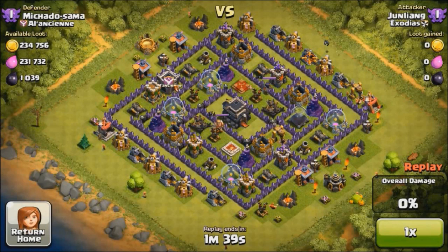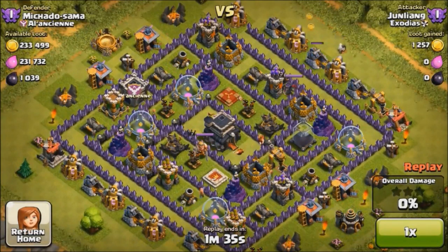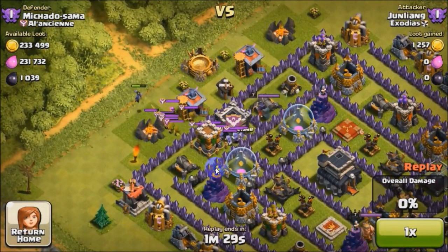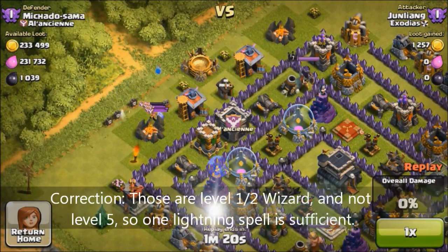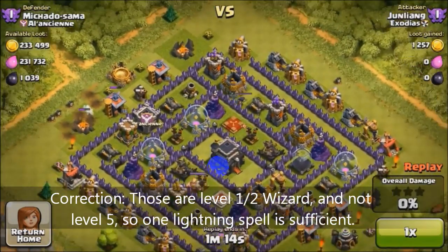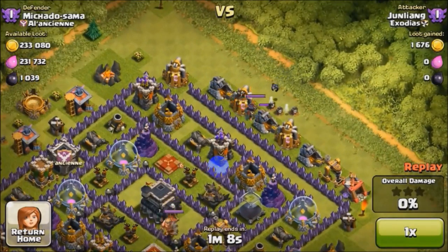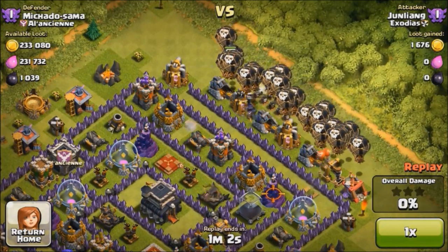Okay, basically over here I'm first luring out the archer queen, and I'm supposed to check for the clan castle — and yes, there are clan castle troops inside: archers, and there are wizards as well. Take note that wizards require 2 lightning spells to destroy them. So here's the first lightning, and — okay, that was lucky — 2 lightning strikes managed to hit the same area, resulting in 1 lightning spell being able to destroy them.